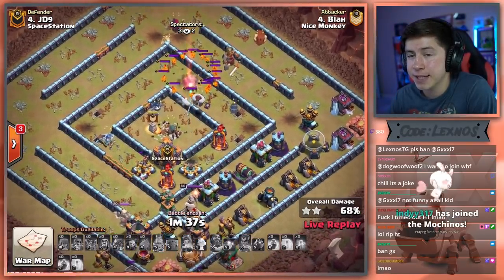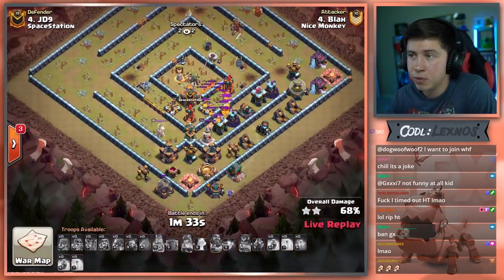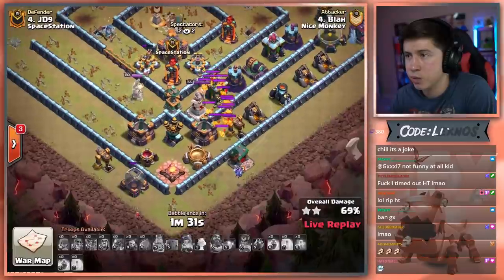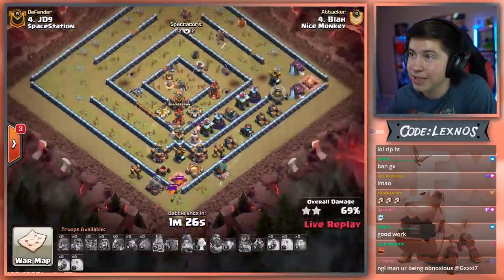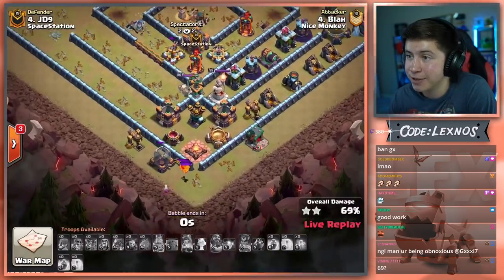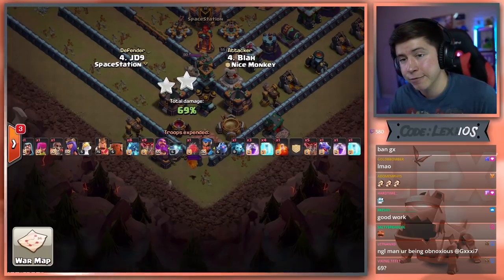Royal Champion is going to die to the Lava Pups there, and he will be able to get a couple more percentage points on the south side. I think the Pups are going to kill everybody else and he's going to naturally get 69%. He didn't even have to end it early. What a pog attack, dude. Amazing way to start off the match, but not able to get it done for Blah.